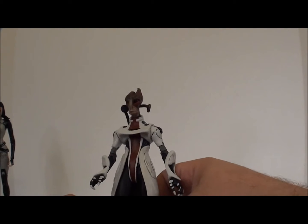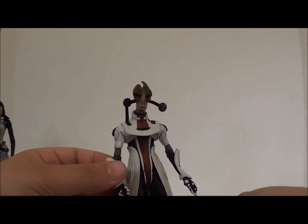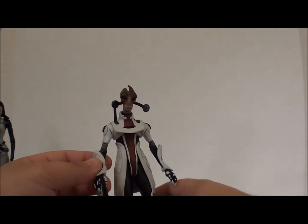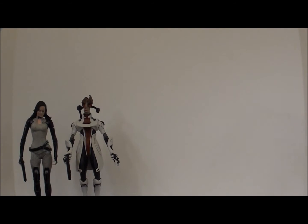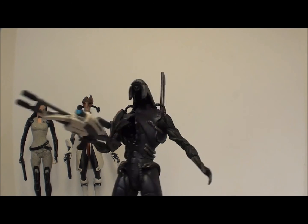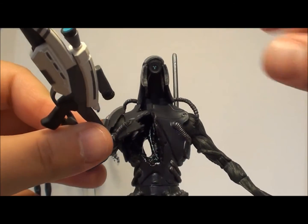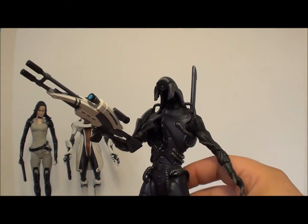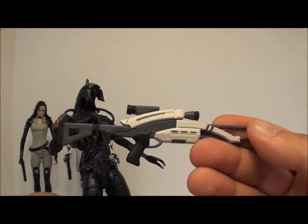We'll put Mordin back on his little base and give him back his Phalanx pistol. Next is Legion, and I really like how Legion looks. You can see his eye is painted with blue and he's got some great blue speckles inside to show all the circuitry — I really like that. He does come with the Mantis sniper rifle, which is very strange because I always assumed the Widow was more his gun, but fortunately that comes with Garrus. You do get the Mantis here, and it's pretty nicely detailed.